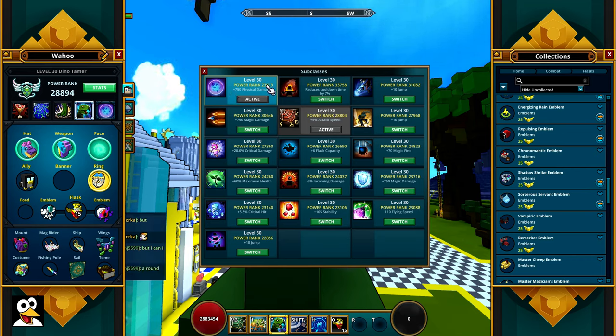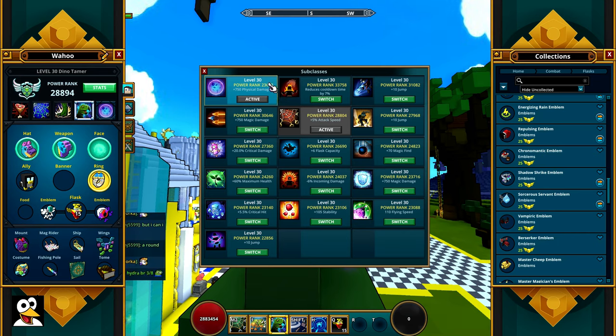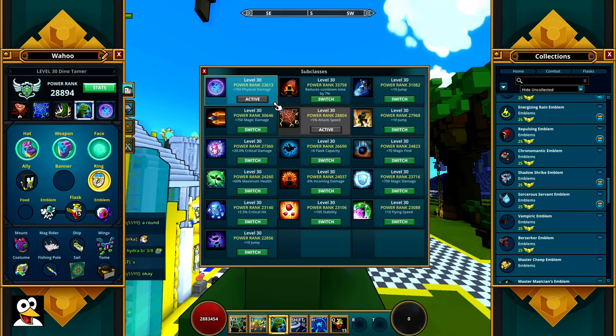The Lunar Lancer proc chance starts at 20% and scales up to 25% at around 25,000 to 30,000 power rank — I can't remember the exact number. So there's only a 5% difference from low power rank to max, meaning your Lunar Lancer just needs to be level 10 to activate the subclass. Don't go overboard trying to get that extra 5% unless you're playing Lunar Lancer as your main.